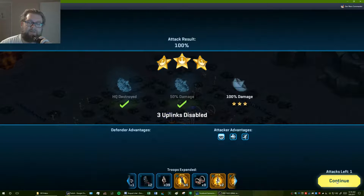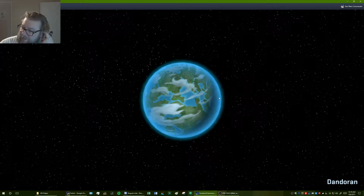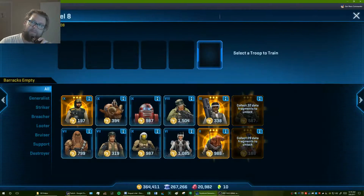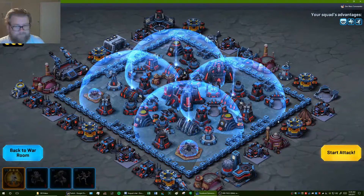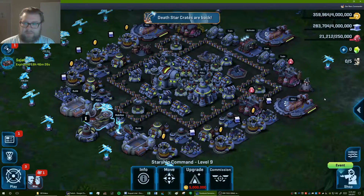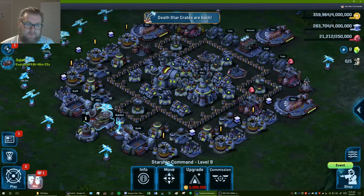There we go. Well, that's good. Not spending the air is good because it means I can run the third one right now. There we go. Go time. Got everything. Squad center is full.